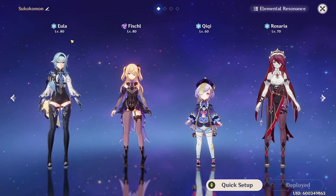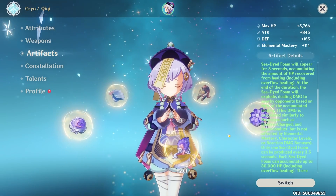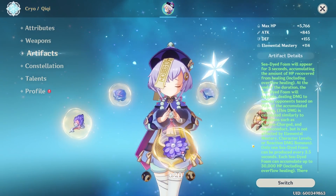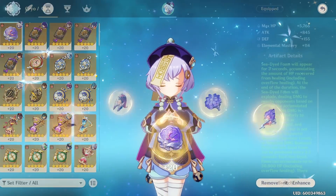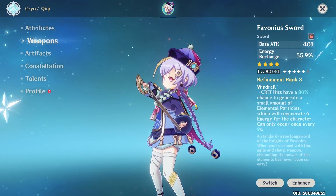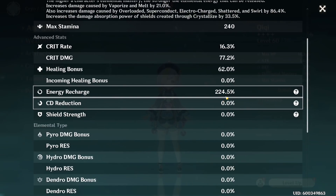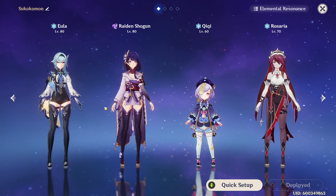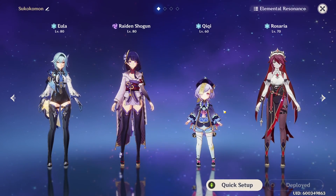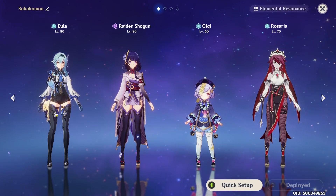You're going to run Favonius Lance on Rosaria anyway for Eula. Since you cannot crit on bubble damage, you can run a ton of energy recharge in places where you'd normally look for crit. For example, running an Energy Recharge sands and a Favonius sword for the energy recharge weapon brings me to a total of 225 Energy Recharge, allowing me to spam my elemental burst off cooldown on Qiqi. If you own Raiden Shogun, putting her into this party is going to be amazing, as she generates energy for both Qiqi and Eula.